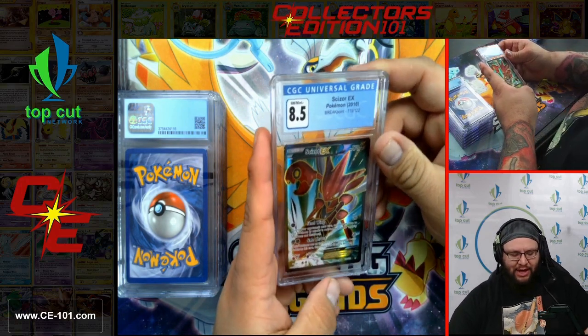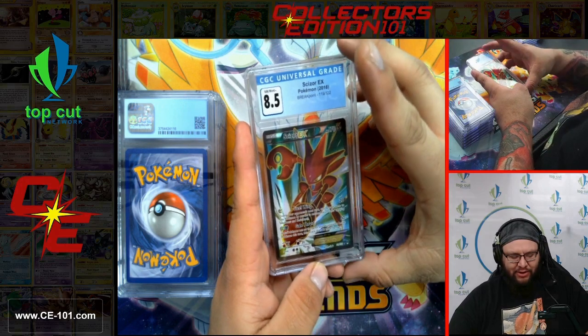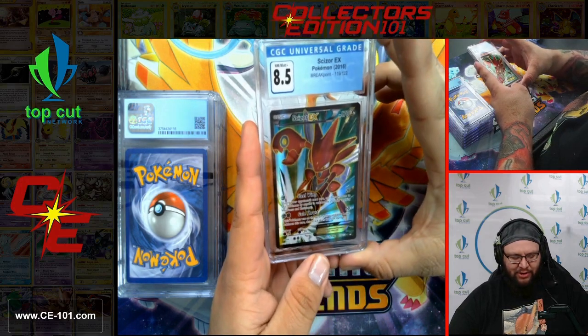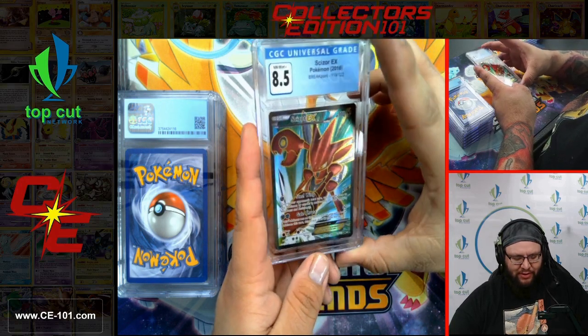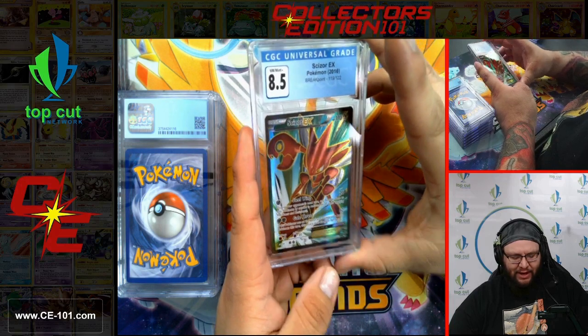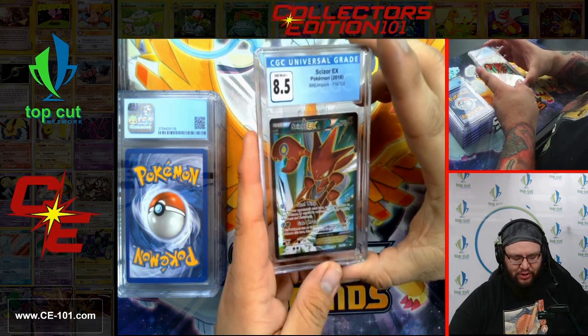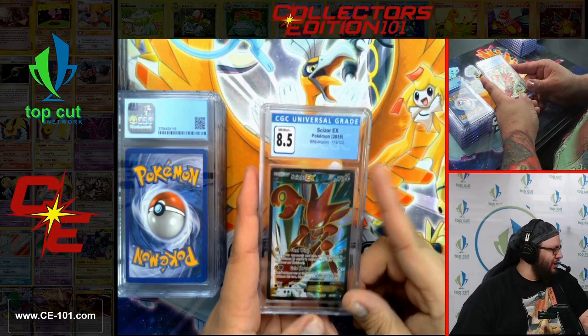Next card — Scizor EX from Breakpoint. Very awesome looking artwork as he seems to be flying through the air and shattering his opponent. Comes in at a beautiful 8.5, and that gold trim on him looks amazing for that detail work.